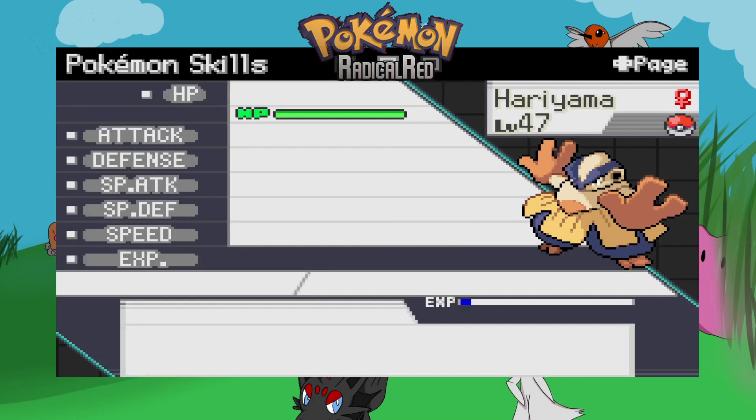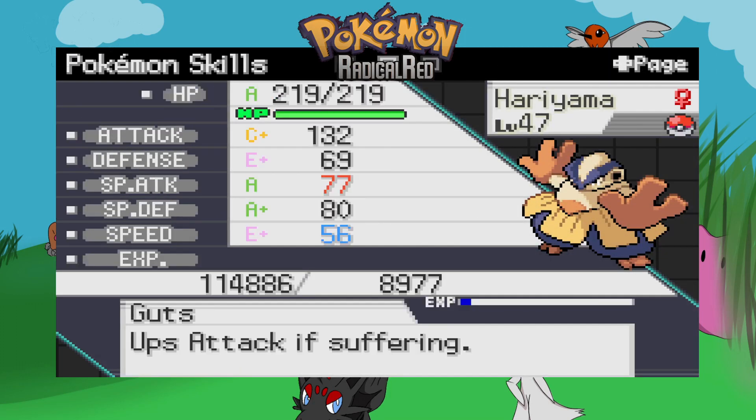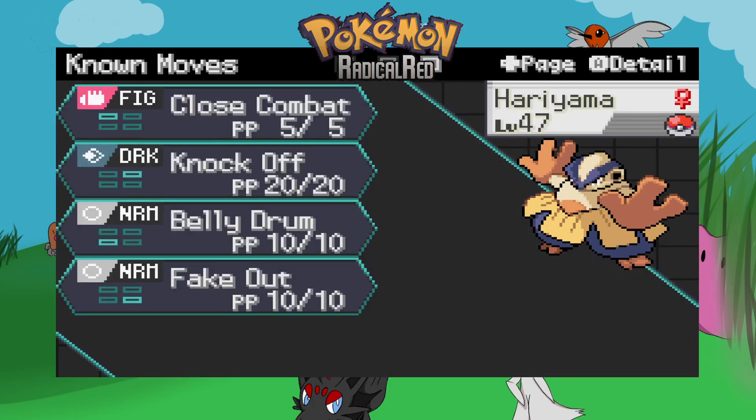Next we have my Hariyama with Guts — gets boosted attack if it's suffering, so I need to get a Flame Orb or something for it. If you know where to get it, please put it in the comments. It has really nice attack, though other stats are below 100 which is a shame. It has Close Combat, Knock Off, Belly Drum, Fake Out. So when it goes in it's Fake Out first, then if I can get a Belly Drum off great, if not it goes into Close Combat and Knock Off depending on what I need.